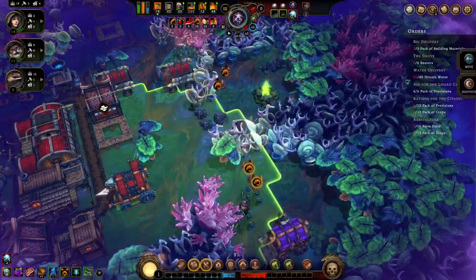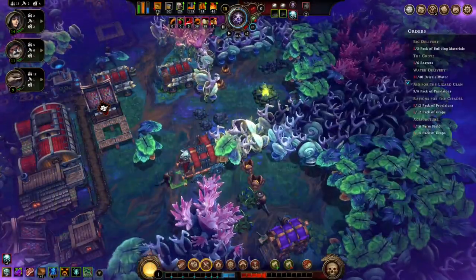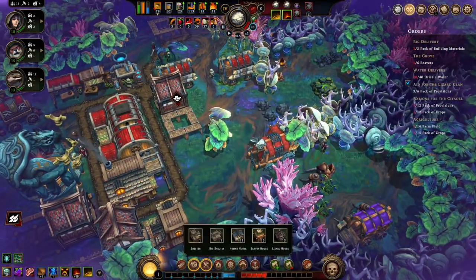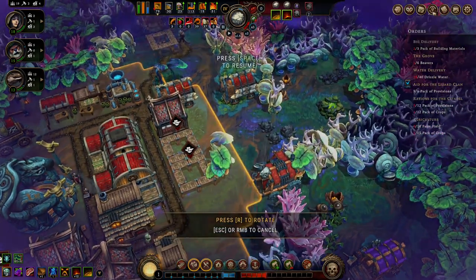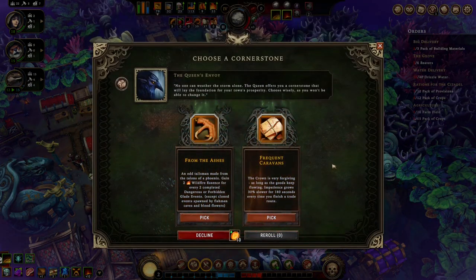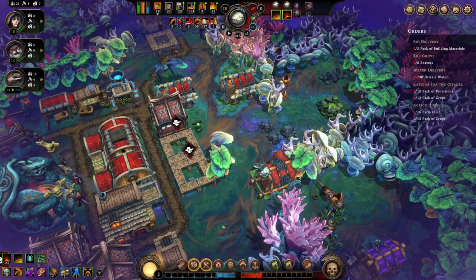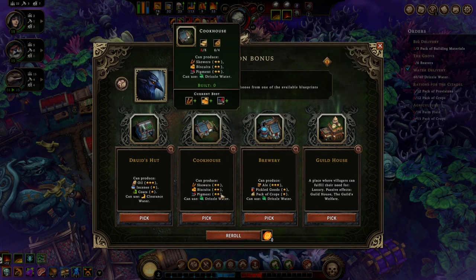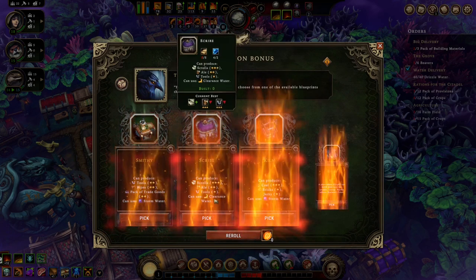I'm gonna back this guy up, back and back, back that guy up. Go to that place and let's do a human house. Do we need to do a trade route? I'm not sure — pack of revisions, I'm not sure. We've got two things to pick here, let's see.